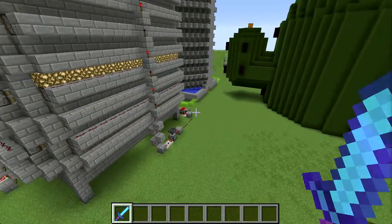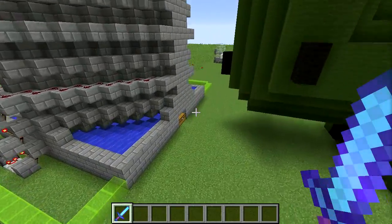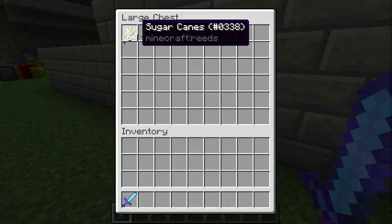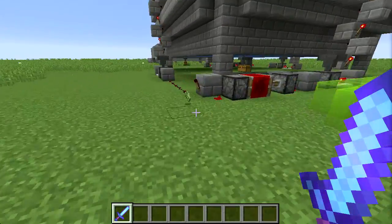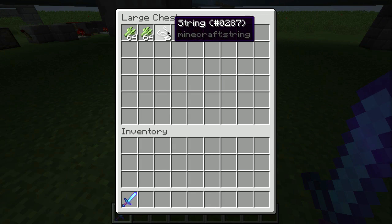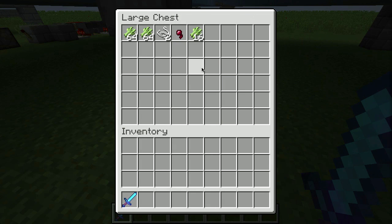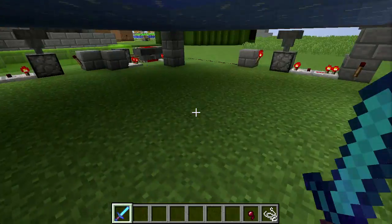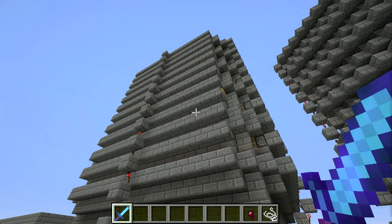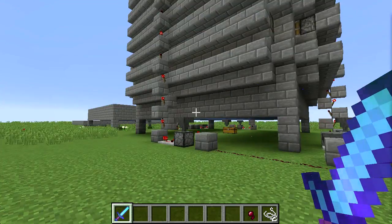So let's go look — I reset this before I started recording. This guy has one stack plus seven, 1.1 stacks. And this guy has two and a quarter stacks. I've done some extensive testing and this design delivers about two and a half times the drops of the diamond design. So this square one is what I'm going to build.